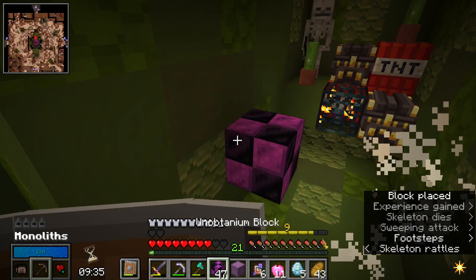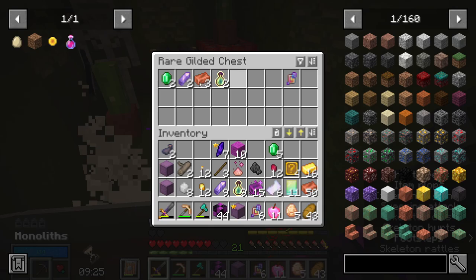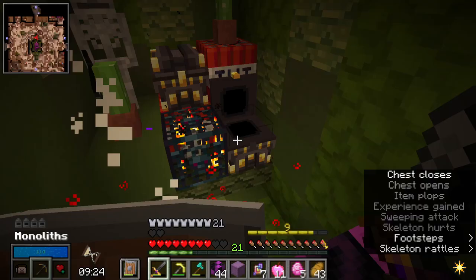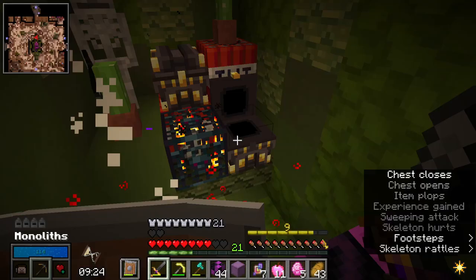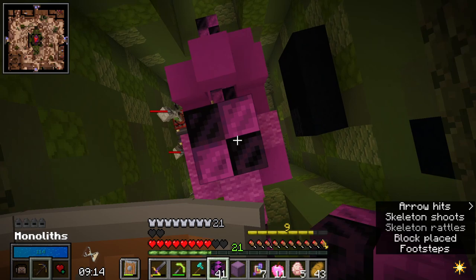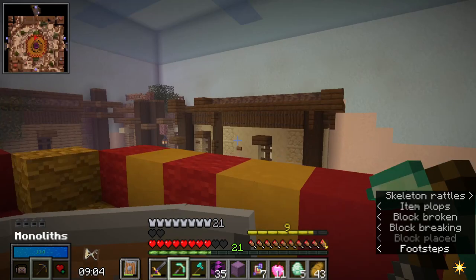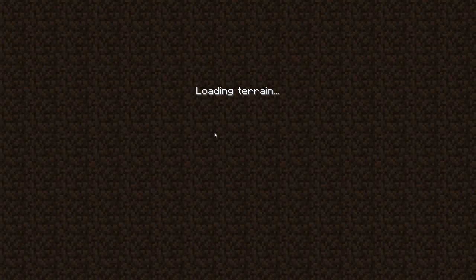Luckily I didn't dash up to that room because there is a spawner up in this one, which does have two gilded chests. There's a mob with a bow and arrow — you have to die because you could have done some real damage. Let's quickly get rid of you. There's no more actual loot up here, so let's mine our way out. With a minute remaining, I think we're going to leave now just because I don't want to risk getting lost and dying.